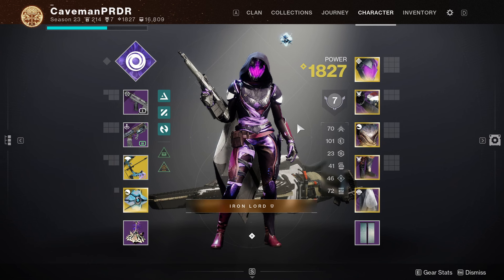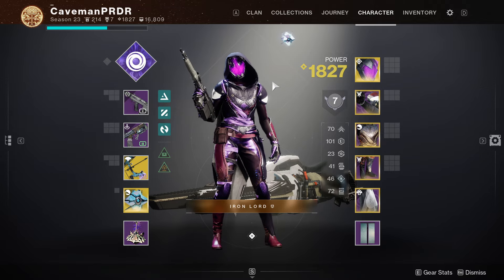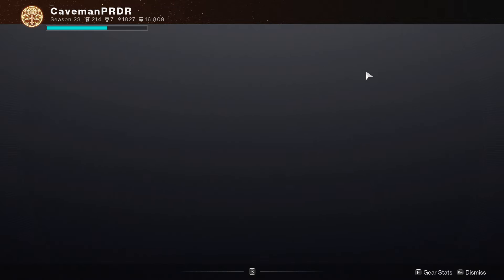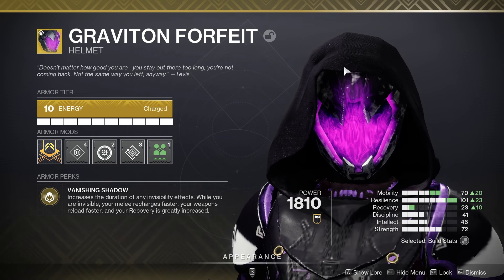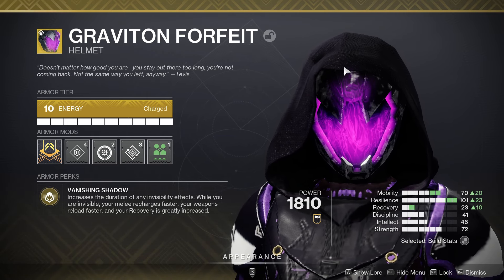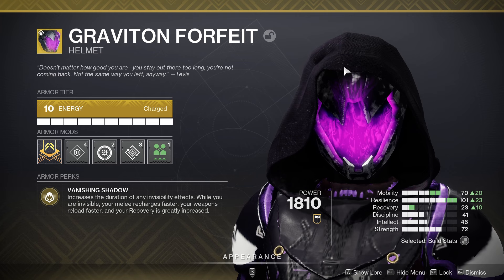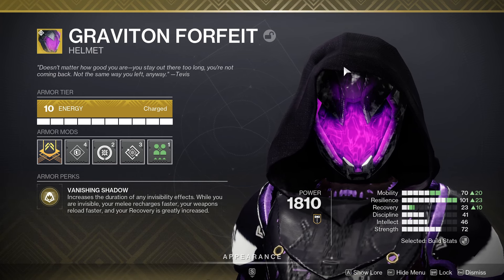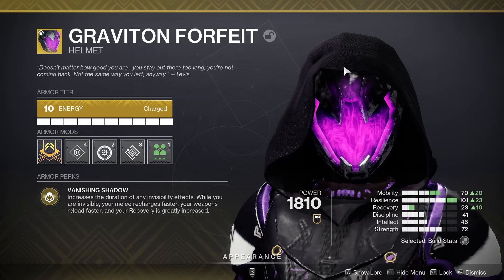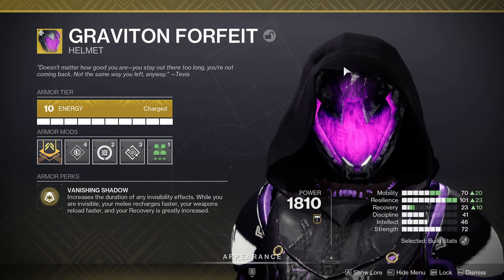Welcome to another episode of Beginner Builds. Today we're going to be taking a look at the helmet for the Hunter — the Graviton Forfeit Helmet. The armor's perk is Vanishing Shadow: it increases the duration of any invisibility effects. While you are invisible, your melee recharges faster, your weapons reload faster, and your recovery is greatly increased.